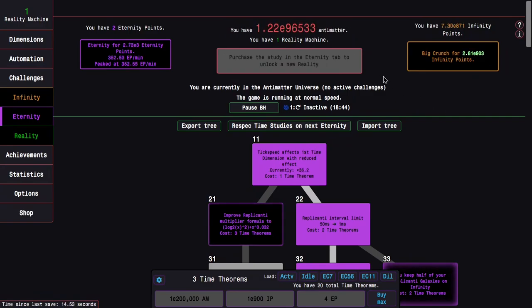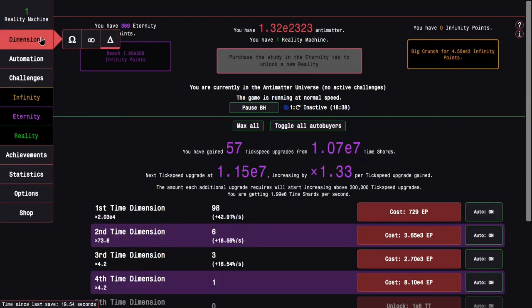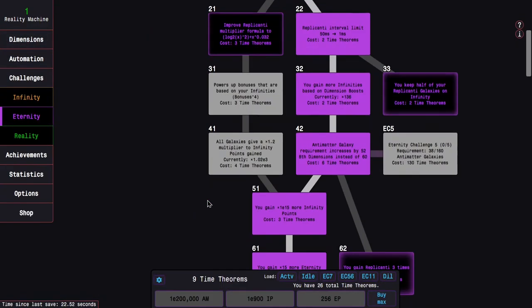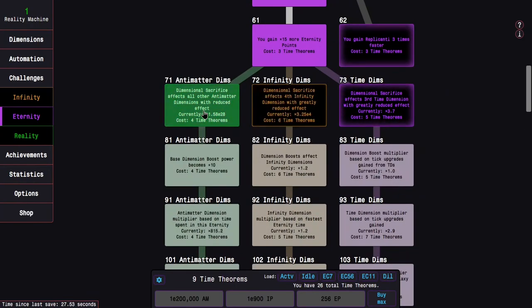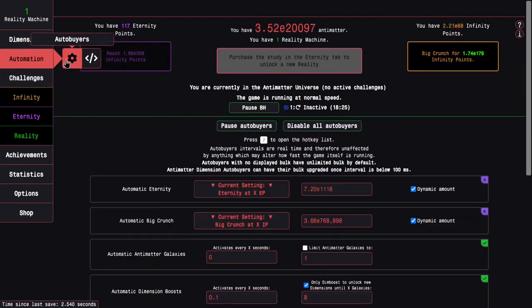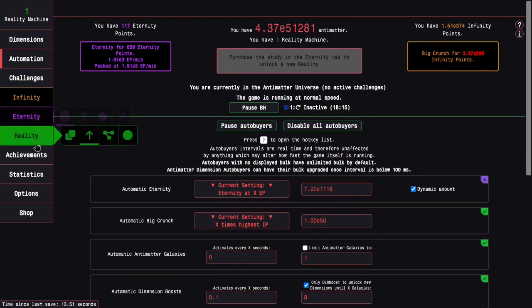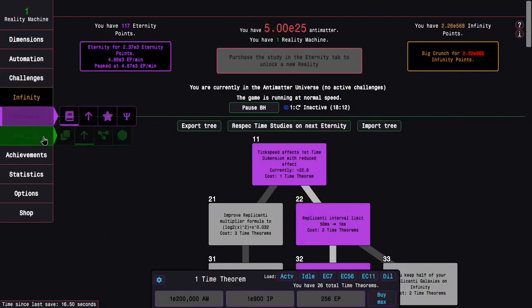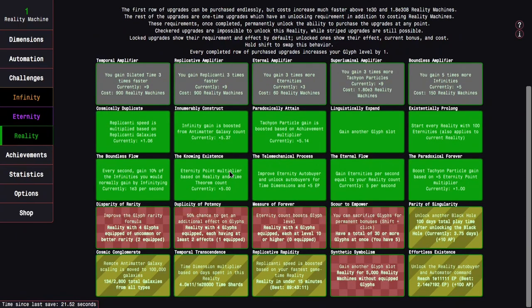It's gonna allow me to get E3 eternity points. I don't even need to go into time dimensions again — I can just stay here, which is pretty insane. I can also start getting more time theorems. I should probably make my auto-buyer something like X times highest infinity points, maybe E50, and this will have things mostly automated — more automated than they ever have been because of the tail mechanical process and the other reality upgrades.